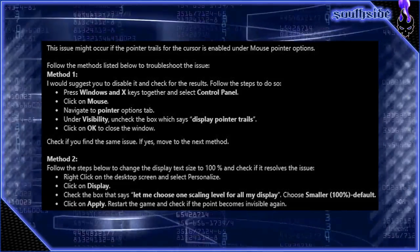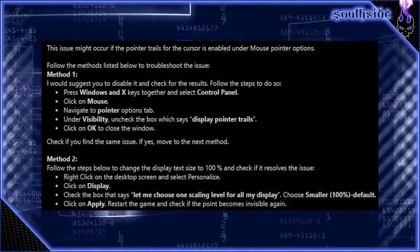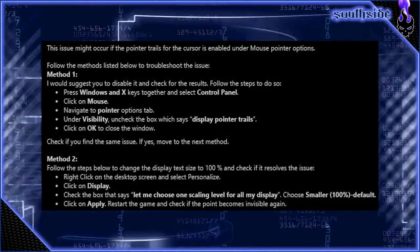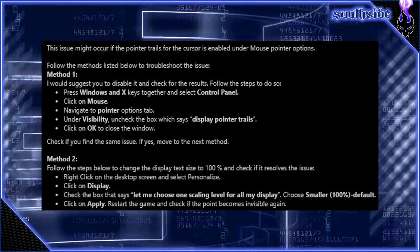Try those two things out and see if you can find your mouse cursor in the game now. I actually got this tip online — I'll put the person's name in the description because I'd definitely butcher the pronunciation. Anyway, this is Shen, I'm out.